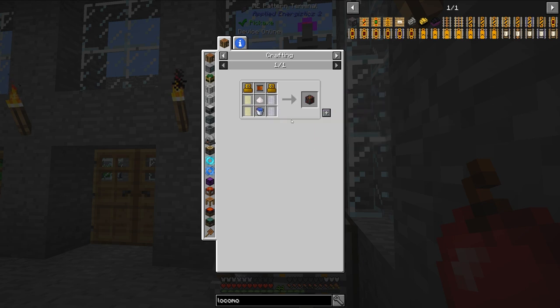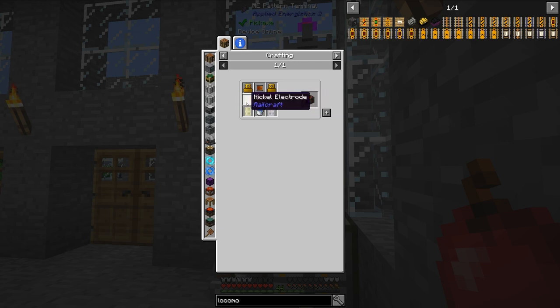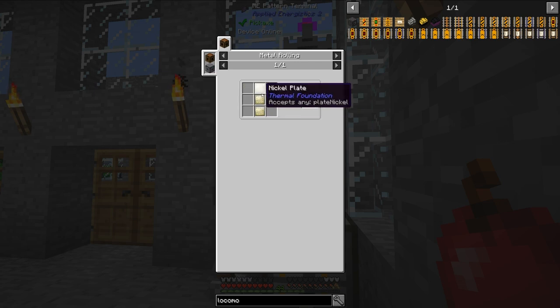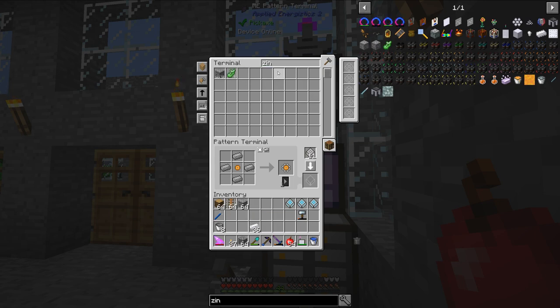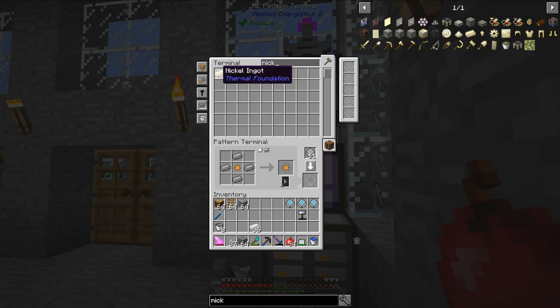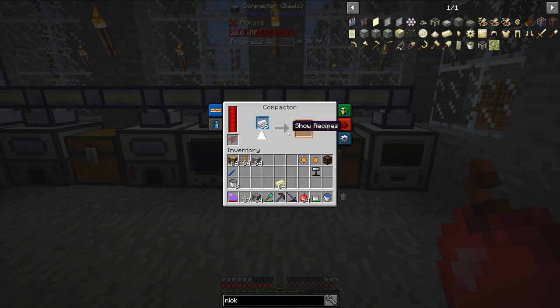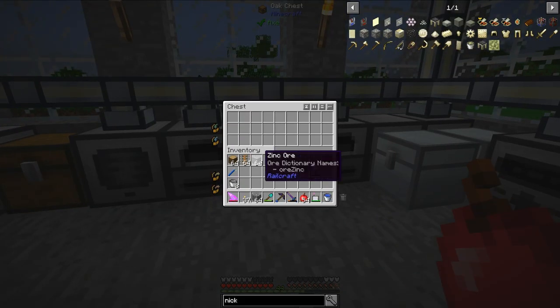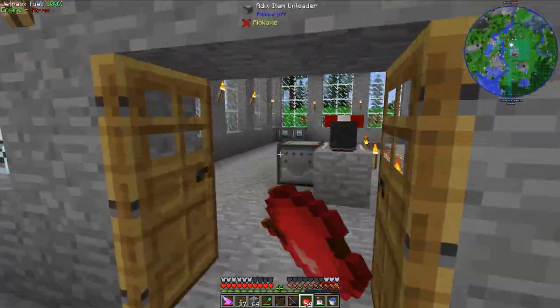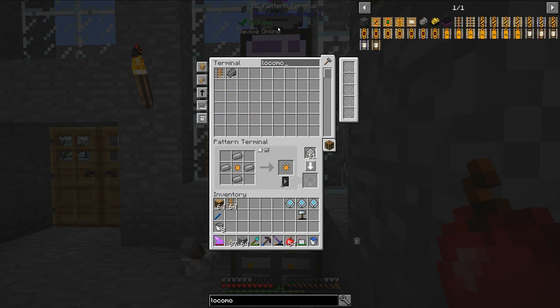One more thing I need to make is a nickel zinc battery, and this is going to be a little bit complicated. I think I have a little bit of niter, so that's okay. I need some zinc electrodes and some nickel electrodes. If I grab some zinc ingots and nickel ingots, I should be able to make these into plates with the compactor. If I can't use the compactor, I should be able to use the forge hammer. The zinc works - that's fantastic. The nickel ingots are right there. I might as well smelt up some more zinc ore since I don't have any more ingots ready.